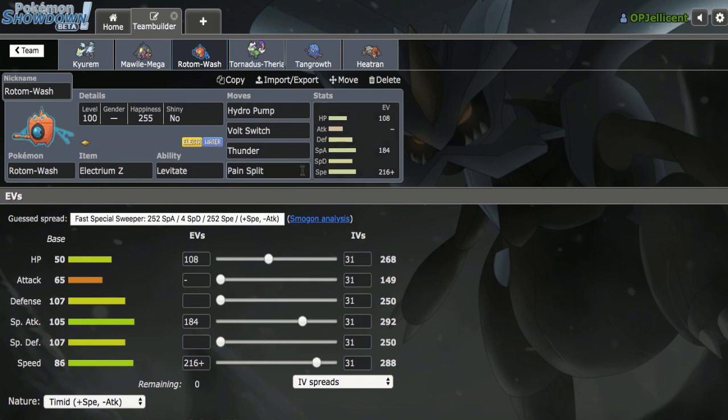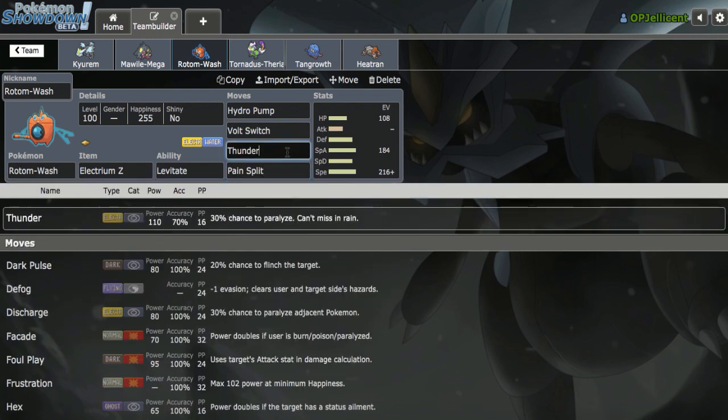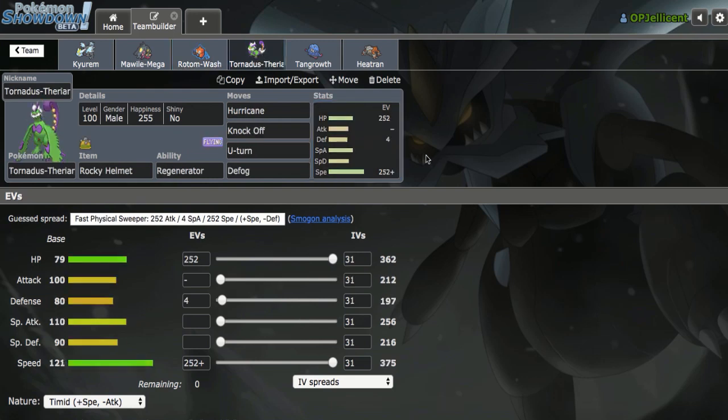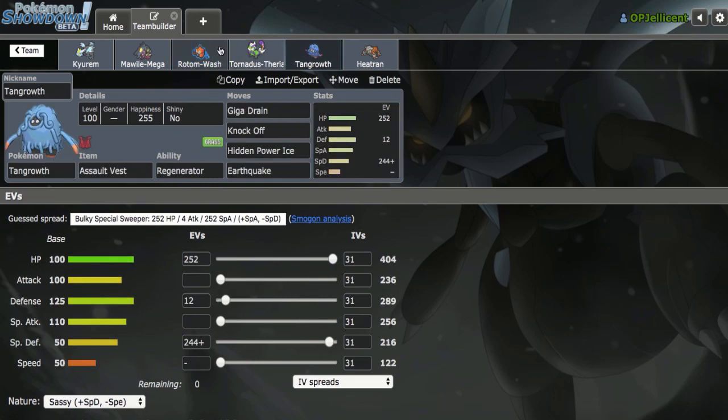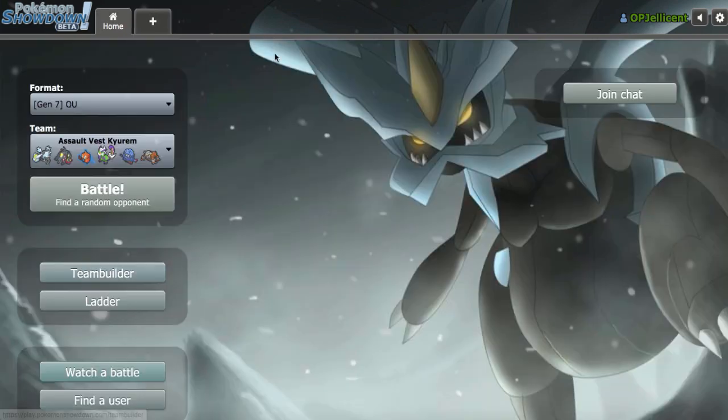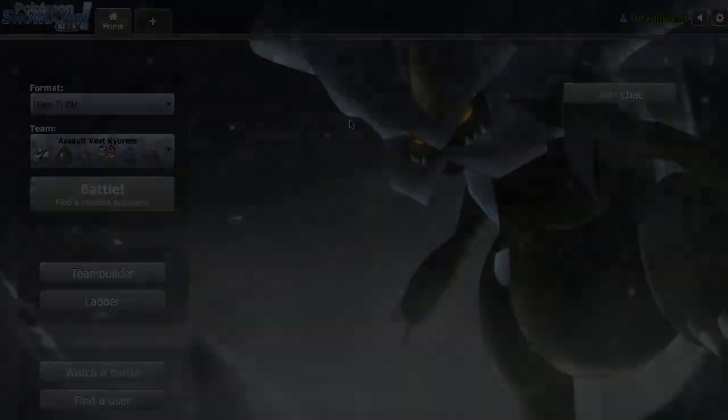Electrium Z Rotom Wash is something I've been wanting to try for a very long time. Offensive Rotom Wash has kind of risen in the metagame recently, and I haven't really touched it yet, so we'll see how it works out. It's not the Defogger — the Defogger is Tornadus, which has Rocky Helmet. Tornadus plus Tangrowth is a classic Regenerator core for offensive teams, and finally Leftovers Heatran with Stealth Rocks to help out with Fairy and Psychic types, because Mega Mawal doesn't want to take all those hits. So that's going to be the team. Let's get started.